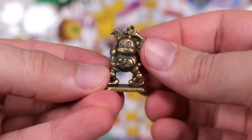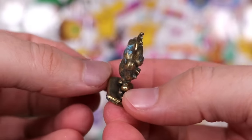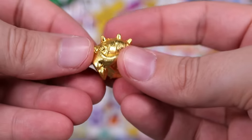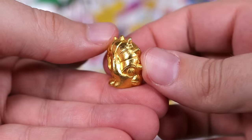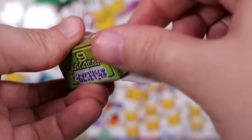Up next we have Mr. Mime with brain damage — brain rot. Up next, another gold — we have Omanyte. Omastar. That's Omastar. I pulled the Charizard. We have a Tentacruel Green again.